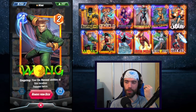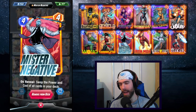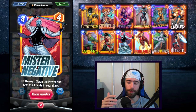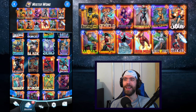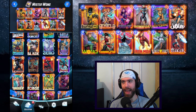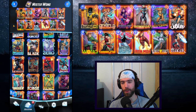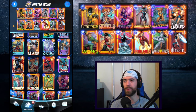Wong also adds a level of consistency that other variants of Mr. Negative are missing. Usually the deck absolutely falls apart if you're not able to draw and then play Mr. Negative on curve — or even before curve, as we are trying to cheat him out early with Psylocke. Wong gives us another engine piece. If we're able to get enough duplicated on-reveal abilities out of these other cards, then we have a fighting chance if we get Mr. Negative late or don't see him at all.